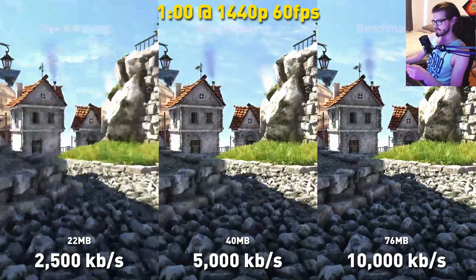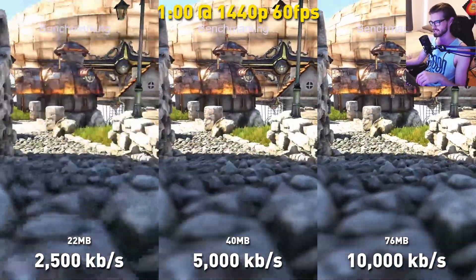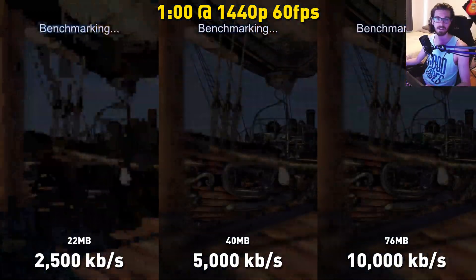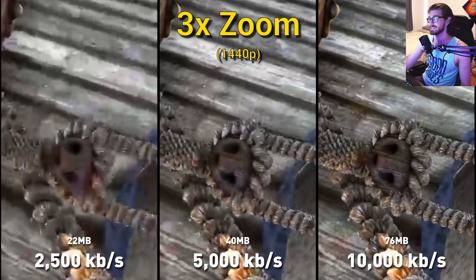Looking at the comparison between the three lowest bit rates: 10,000 kilobits per second is without a doubt the minimum option you should be using to record your gameplay. Even though 5,000 kilobits per second is still totally fine for streaming, it just doesn't cut it for recording. Zooming in, you can see those fine details in the wood and the rope at 10,000 kilobits per second, but it's almost completely lost in the 5,000 kilobit recording. The 2,500 kilobit recording barely shows any fine detail at all, so it's no good whatsoever.